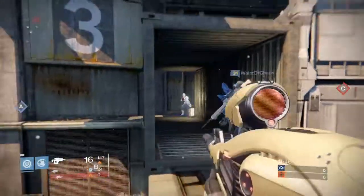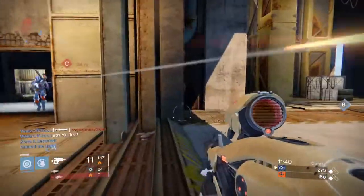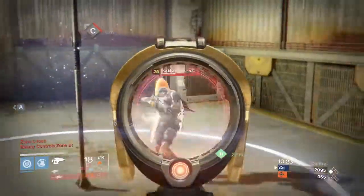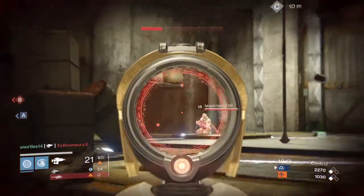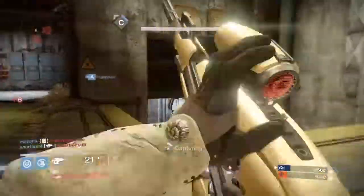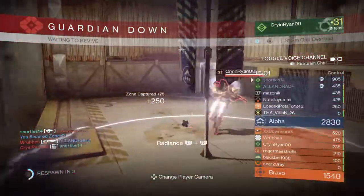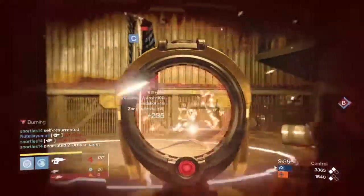Here you see me using it for the first time in the Crucible. This is my first time using it in the Crucible, and I usually get about 20 kills per game — but I just went ham on these guys. I could go into groups and usually I would die, but this thing is so insane. That guy came up and I got him down. In the end I had like a 4-point-something kill-to-death ratio, 38 kills, and this was my first time using it. I had my special like three times to self-resurrect.